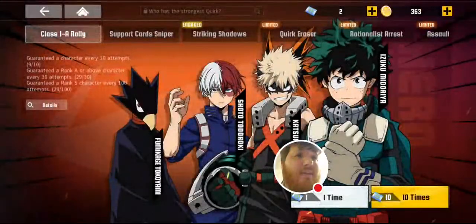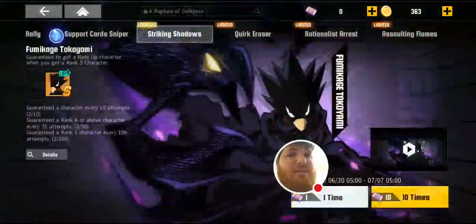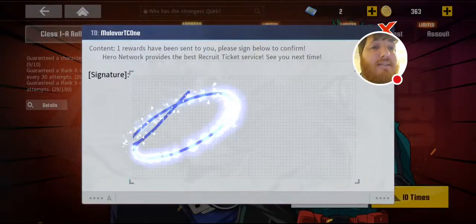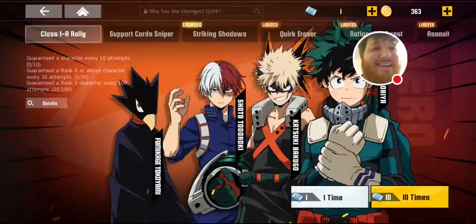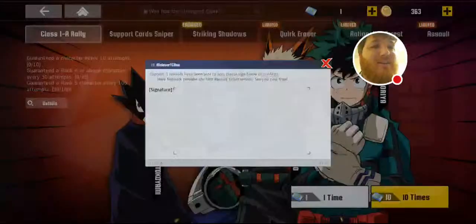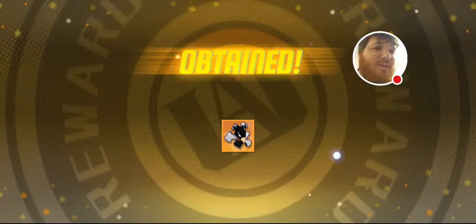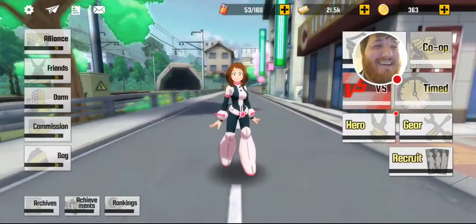Next, we have the recruit. I have a couple of tickets right now; I can even do some just to show you how it works. If you're going for a regular card or regular character, you use this. The signature part does nothing — it means nothing; you can do squiggly lines, a character's name, it's all just for fun. It will still pull randomly. That's how recruiting works.